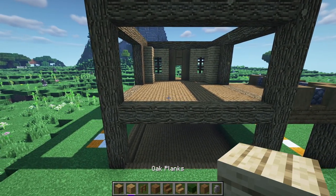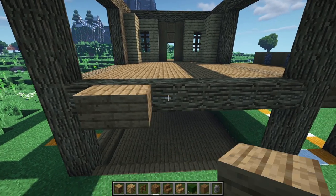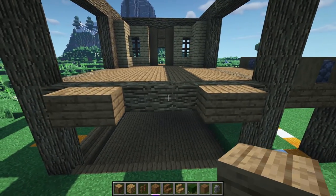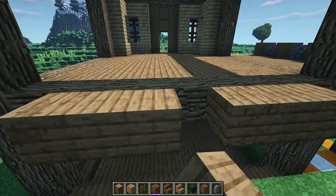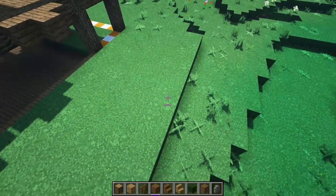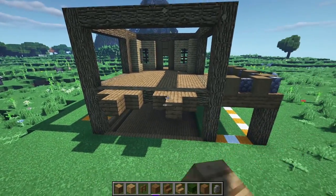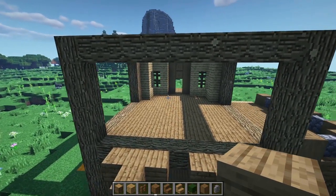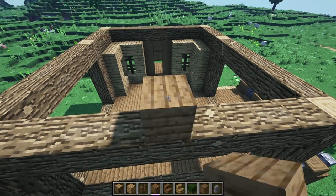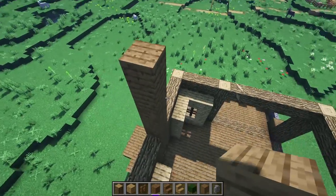Around the back, we're going to come off where this beam is and make an even balcony — three wide on each side and then one block out. That'll be a little balcony to overlook a garden or cow pen. For now let's just leave that alone and actually get this area covered. Go up from this point by five blocks for both the back and the front.